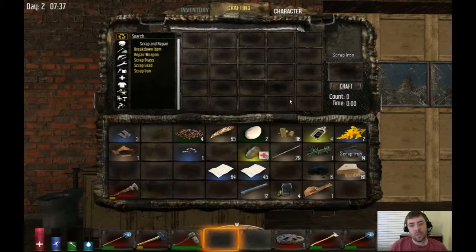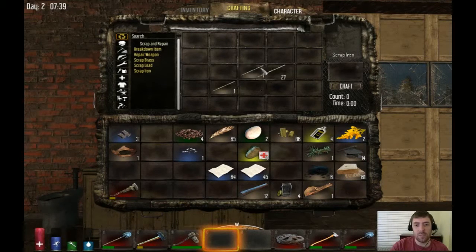Boy and his dogs here today playing Seven Days to Die. I'm going to show you how to make a barbed club. It's pretty easy to make early on in the game — you just need four sticks and some scrap iron.